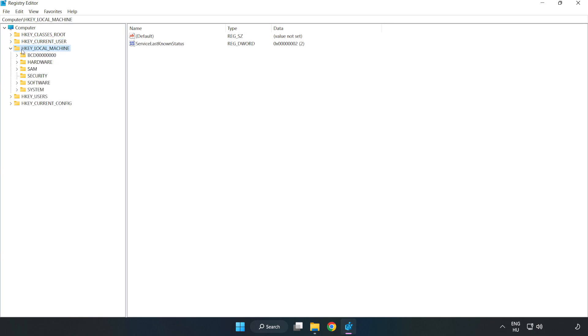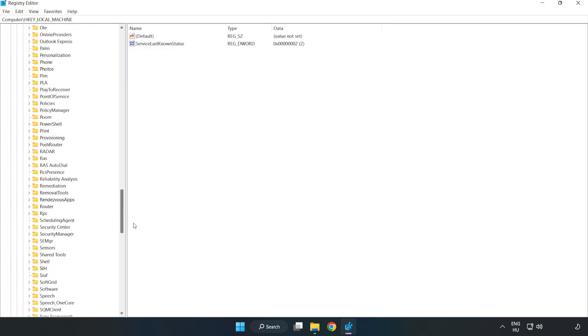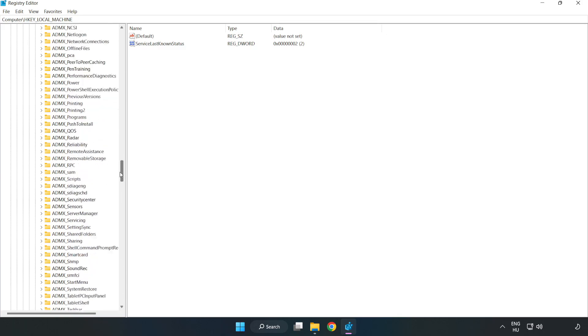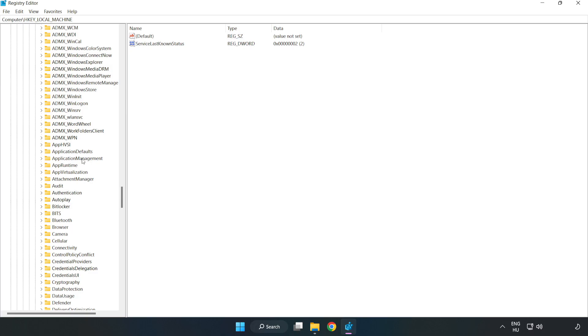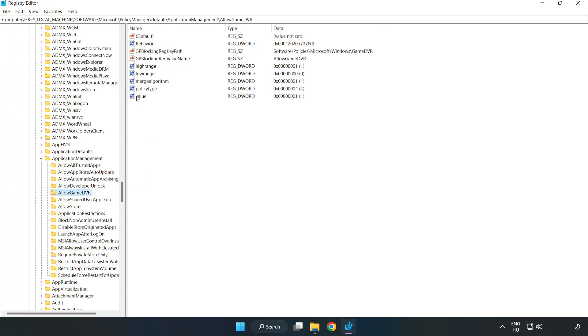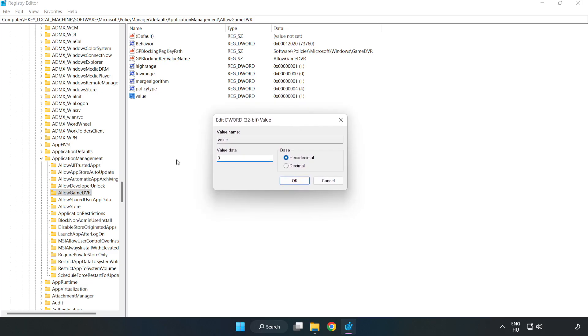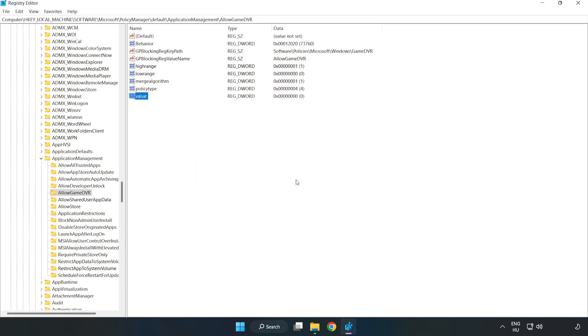Navigate to HKEY_LOCAL_MACHINE → Software → Microsoft → PolicyManager → Default → ApplicationManagement → AllowGameDVR. Right-click the value and click 'Modify'. Set the value data to 0 and click 'OK'. Close the window.